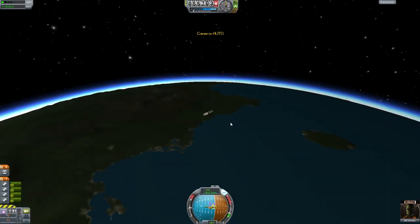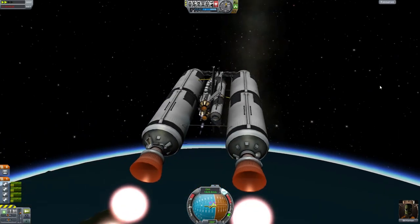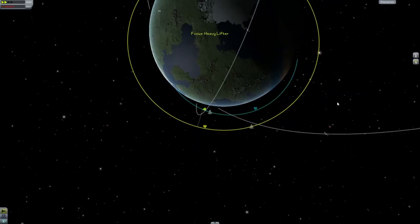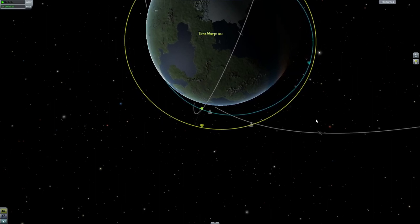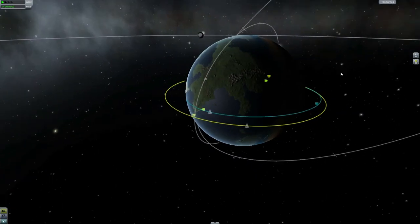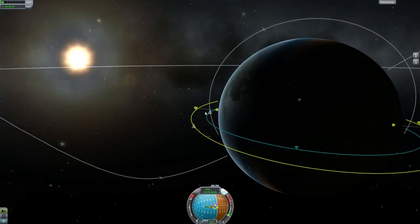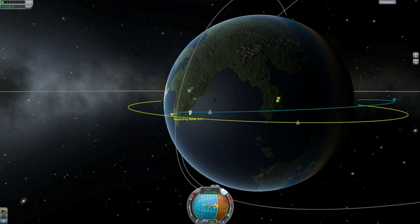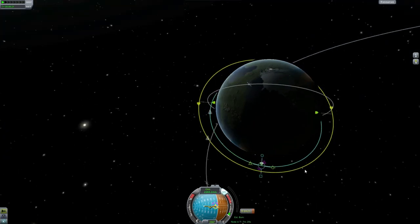A bit of a wobble now that we're fast forwarding. I think it's because we've got a bit of an off-center thrust capability here. We are quite a bit off course - we're going to have to fix that. Do we fix it now or later? We're not even in orbit yet. There's not much point fixing it at this point anyway. Let's get ourselves into orbit.